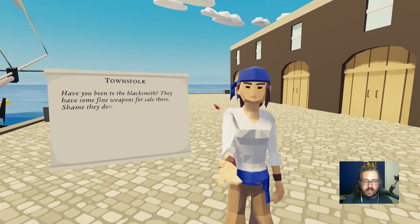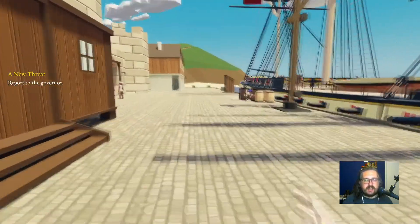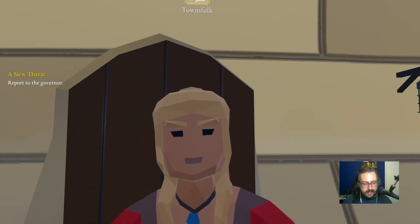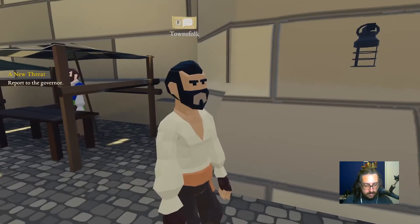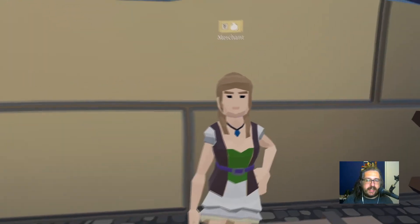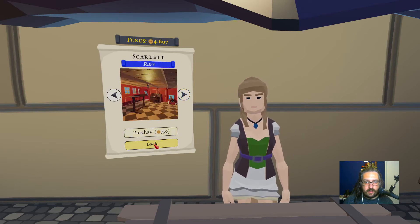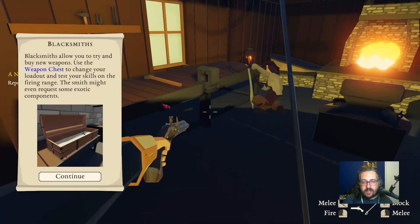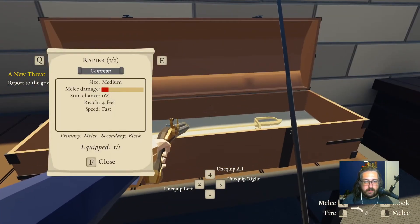Have you been to the blacksmith? They have some fine weapons for sale. Yeah, we'll go there later. Report to the governor. A lot of townsfolk telling me I can go to the tavern to hire people. But of course I know that. Governor's office. If you're looking for folk to join your crew, you should try the tavern. Blacksmith, let me see what you have to offer. I think I have those already. Let's get out of here.